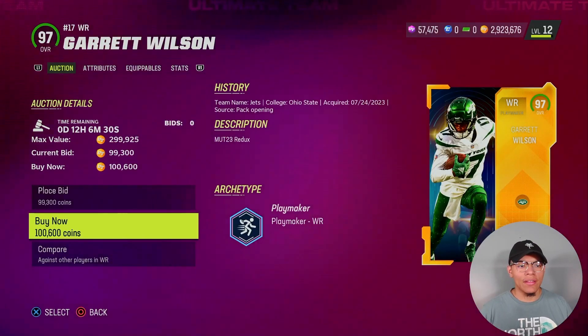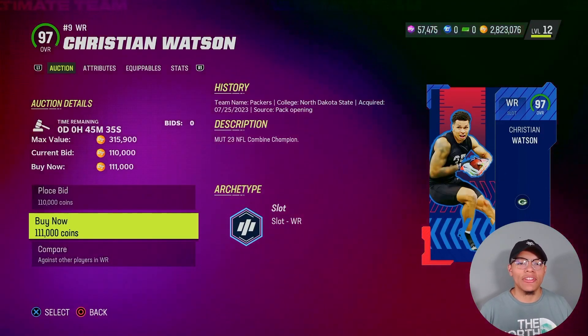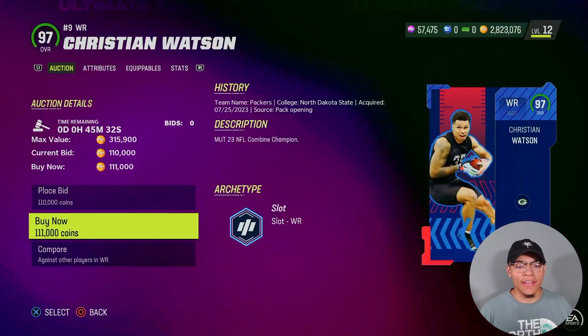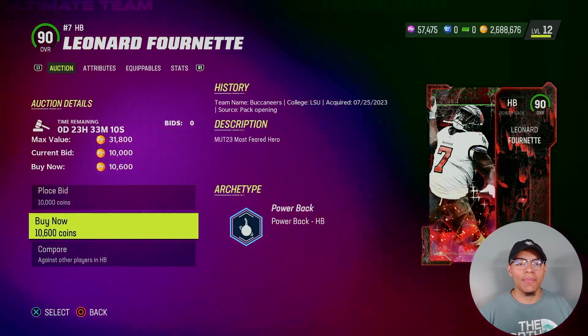Our next two wide receivers will be Gary Wilson — free short-in — at 100k. I feel like we're paying a lot of coins for these receivers, but they all get free short-in and it's a must. Our receivers are pretty much set and we still have about 700k to go.